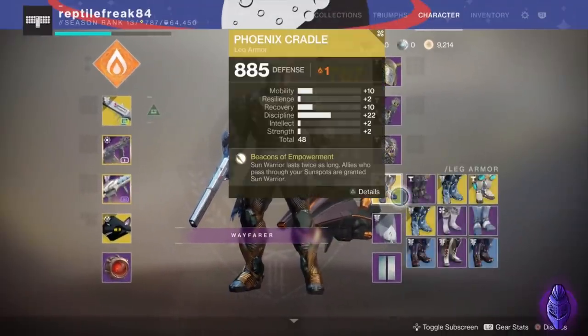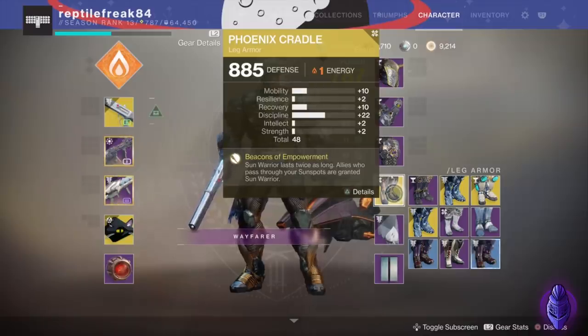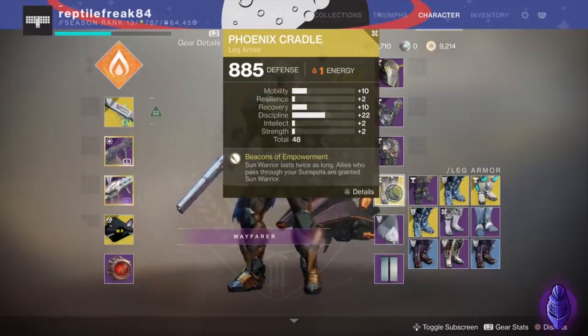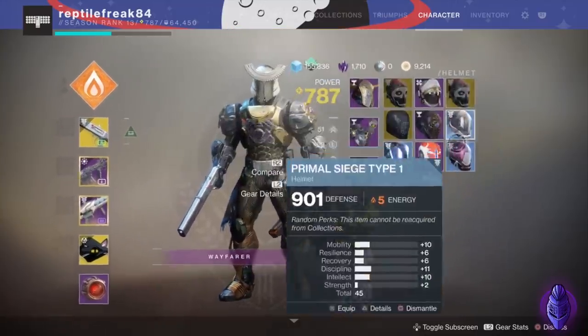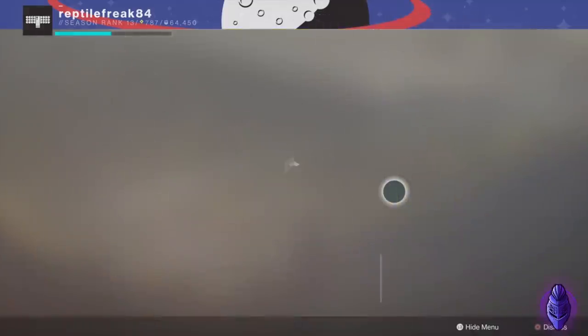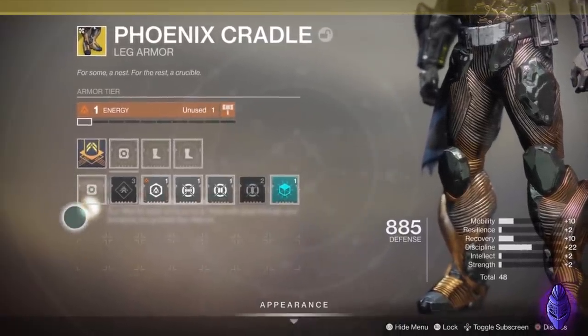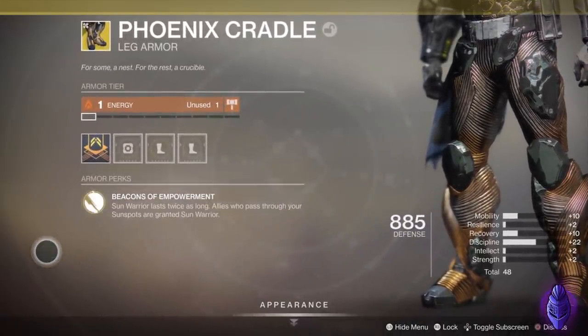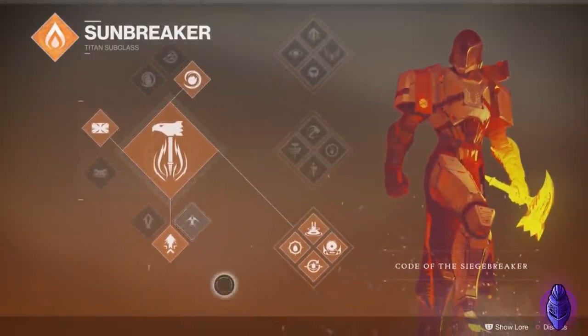Alright guys, we have got the Phoenix Cradle here today - this is a brand new Titan exclusive exotic with Shadowkeep. I'm kind of disappointed this is the only exotic I have for my Titan; I was hoping for maybe two or three armor pieces per class. Shout out to Reptile Freak for letting me try this on his account. The perk is Beacons of Empowerment: Sun Warrior lasts twice as long, and allies who pass through your sun spots are granted Sun Warrior - so it's a support type of thing.